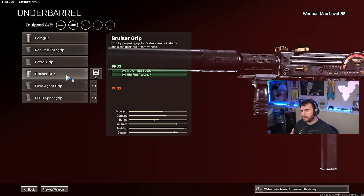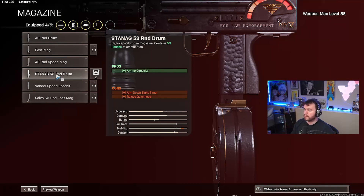For the underbarrel we're throwing in the Bruiser Grip — it gives us a little movement speed and hipfire accuracy, which is always nice. We round out the build by upgrading from the 43 Round Drum up to the 53 Round Drum. Hopefully you guys enjoyed the build, let me know what you think down in the comments below.